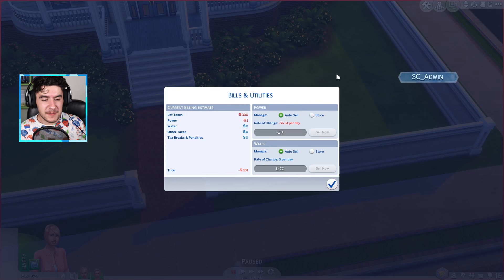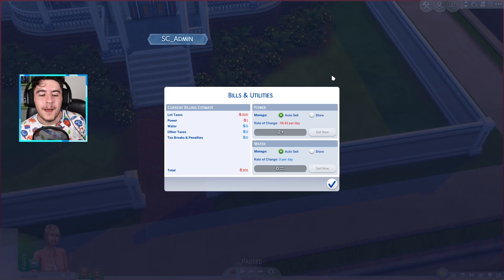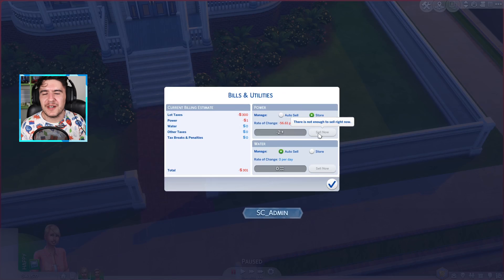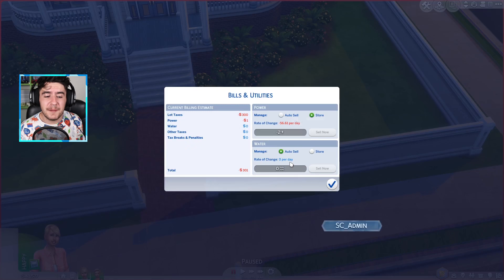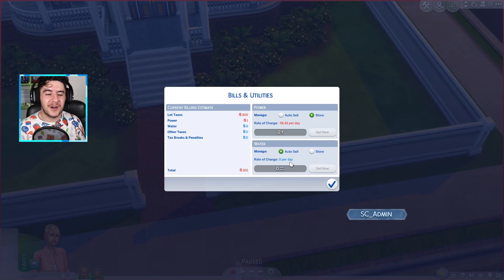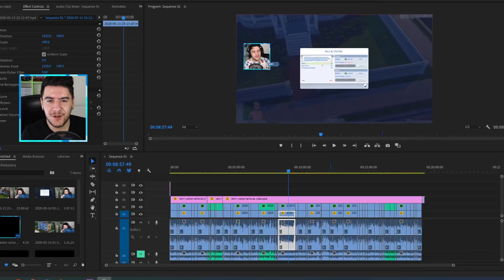After I applied the off-the-grid lot trait before recording, I got a tax break of 75 simoleons because I was off the grid, and my Sim will also be saving up on power and water and won't be paying for those specific bills. On the right side you have management and consumption of power and water. It says I'm going to be spending around 56 power units. You can choose to auto-sell or store it, but this isn't fully functional if you don't have Sims 4 Eco Lifestyle installed. It's very neat that you have this full breakdown of how much power and water you're consuming throughout the day and week — this type of update adds so much realism into the game.